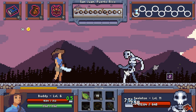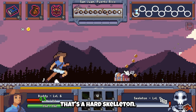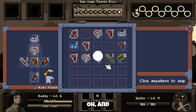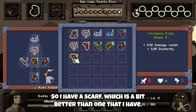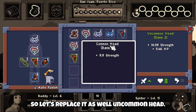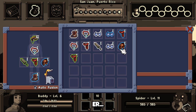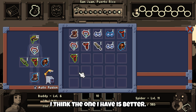And go to the next level — San Juan, Puerto Rico. Let's kill this skeleton. That's a hard skeleton. Inventory — it's combining the gloves and the scarfs as well, that sounds good. I have a scarf which is a bit better than the one I have, so let's replace it. Then a common weapon and I just have a common weapon, so let's replace it as well. Uncommon head — it's better than the one I have. Glove — I think the one I have is better, so let's keep going.